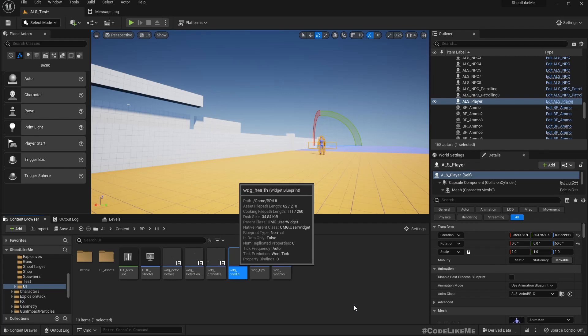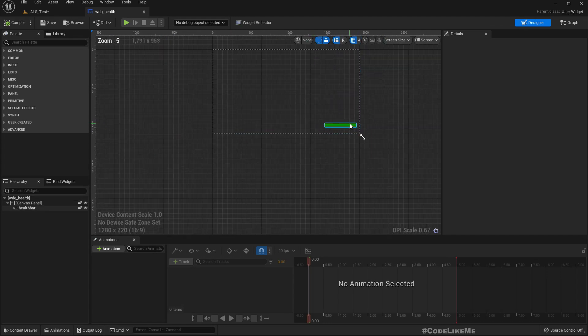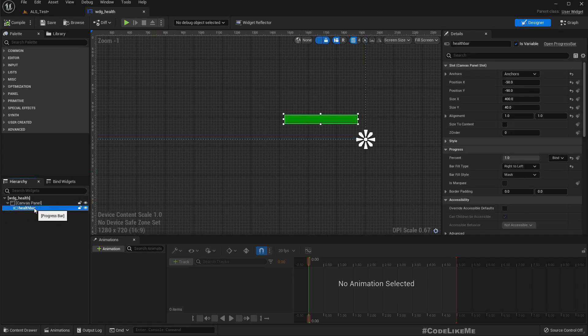I'm going to implement this stamina bar in the health bar widget as well. The health bar we have is very simple at the moment, so just like this one I'll add a small bar underneath. Let me copy-paste or duplicate this. The anchor is minus 50, minus 90.